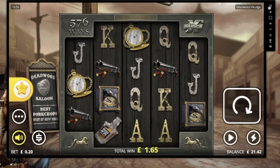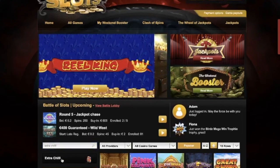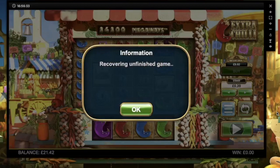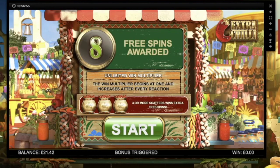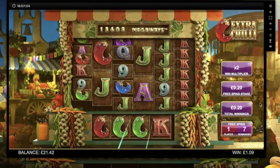Next we've got Extra Chili. This one dropped in like the tenth spin — I was quite surprised actually. I haven't quite decided yet if we're going to gamble. Might as well because I don't think we're going to make it back up to 200 — we're at 21 pound 42 now and we've got three bonuses to go. Eight free spins. I'll collect — hopefully we can get a re-trigger. Little wins, increase that multiplier.